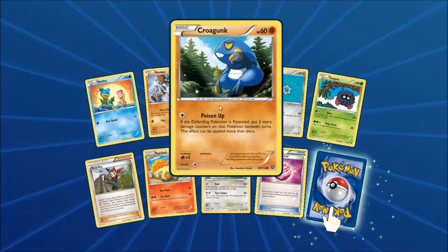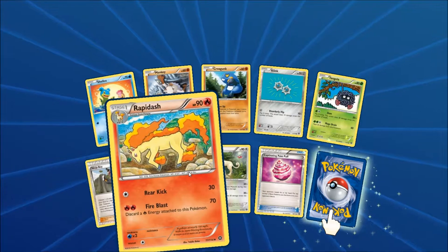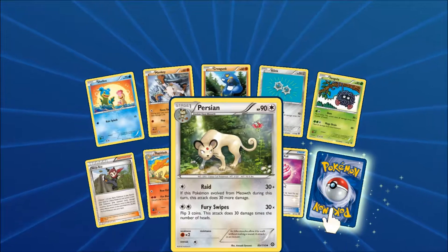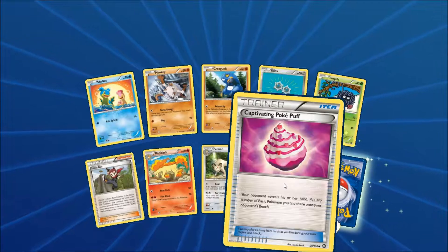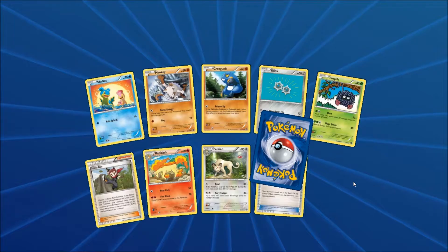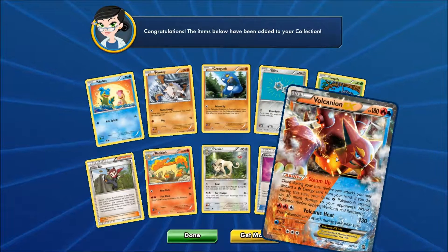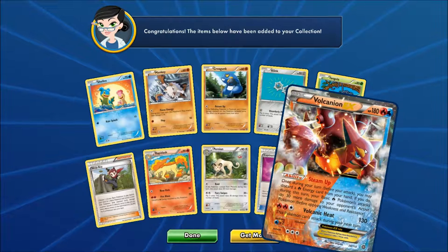Alright, and our last pack. We've got Shellos, Mankey, Croagunk, Klink, Tangela, Ninja Boy, Rapidash, Persian, and Captivating Pokepuff.